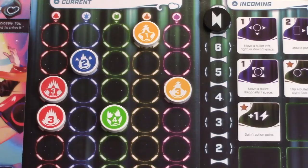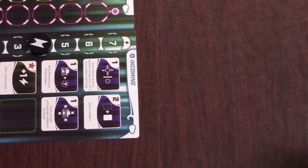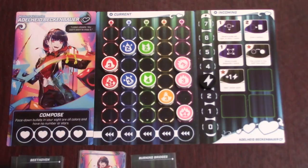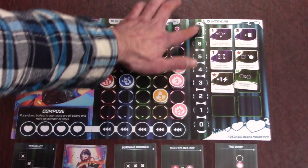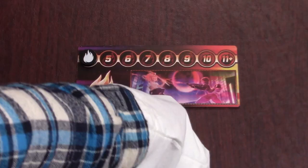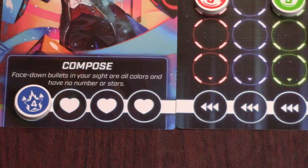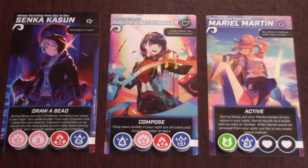To avoid this, you can spend action points to move bullets around and use pattern cards to clear bullets from your sight. Cleared bullets go to the player on your left and will have to be cleared the next round. Once the three minutes are up and everyone has placed all the bullets in their bag, you draw new pattern cards, get all your action points back, and refill your bag with the bullets sent to you by the player on your right. You'll also add new bullets from the center bag, and each round this number increases. Once you cover your last health space with a bullet, you are out of the game and the last person standing is the winner.